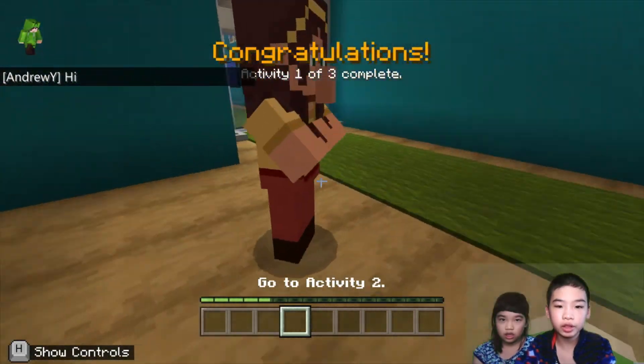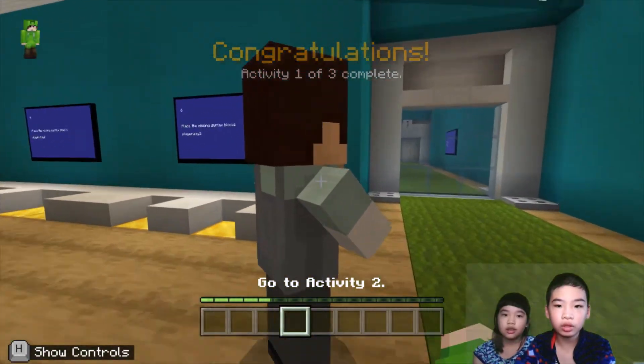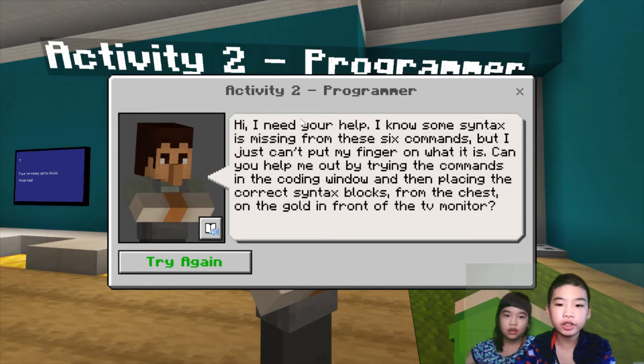We have completed this activity. Now we're going to go to activity two and talk with the programmer. The programmer says, hi, I need your help. I know some syntax is missing from these six commands, but I just can't put my finger on what it is. Can you help me out by trying the commands in the coding window and then placing the correct syntax box in the chest on the golden monitor?